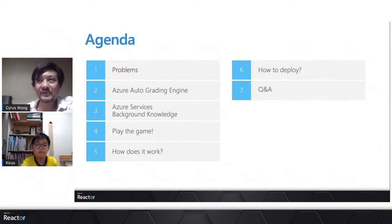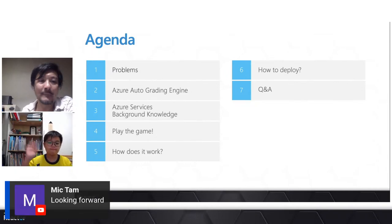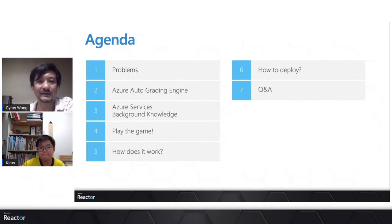For today's agenda: first I'll introduce the problem, then explain the Azure automatic grading engine as a back-end component of the system, then share what Azure services we're using and the techniques behind the scenes. After that, Kairos will play the game as a demo, followed by an explanation of the logic and architecture, how to deploy the game and grading engine, and finally Q&A.